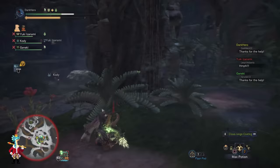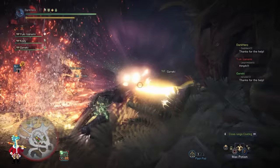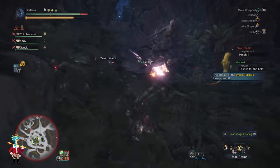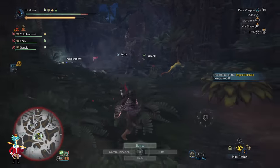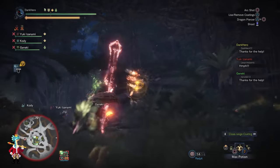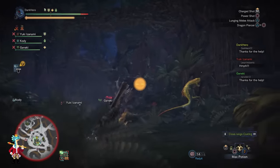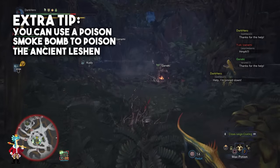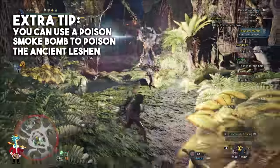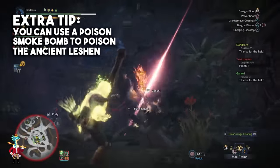Those are all of the Ancient Leshing's moves — they repeat with each new phase. As long as you are careful and follow these tips, you should be fine. Remember, you don't need to rush — you have 50 minutes, so bring defensive builds and focus on staying alive. The Ancient Leshing is weak to fire and poison, so bring weapons with the fire element and possibly the poison ailment, though in some areas you can use the environment to poison him so that's less critical.